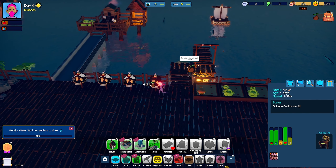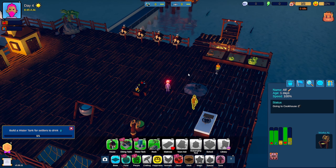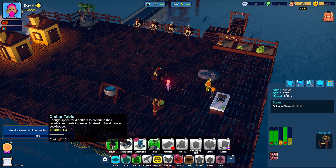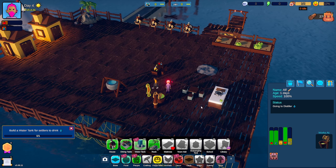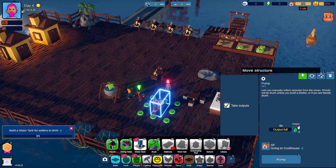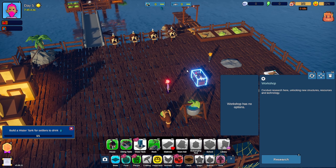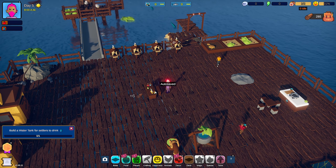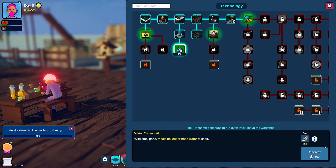Yeah, here you go, I got four seeds. I'll give you my seeds. That's good, we'll just let this guy kind of do his thing. A dining table — enough space for four settlers to consume their cookhouse meals in peace, advised to build near a cookhouse. Build a water tank for settlers to drink out of. With steel pans, meals no longer need water to cook.